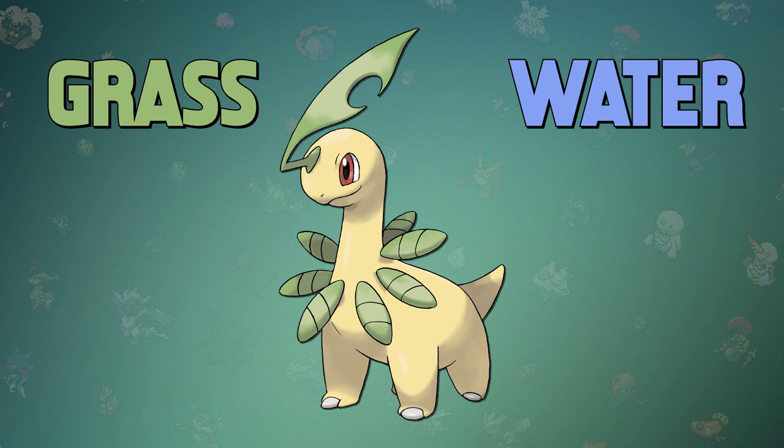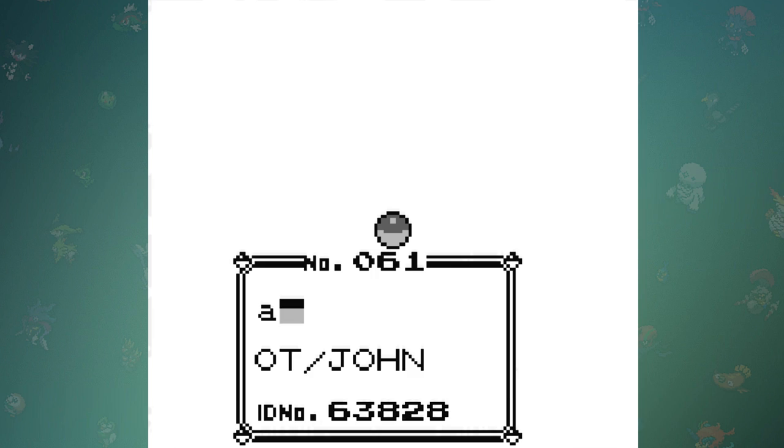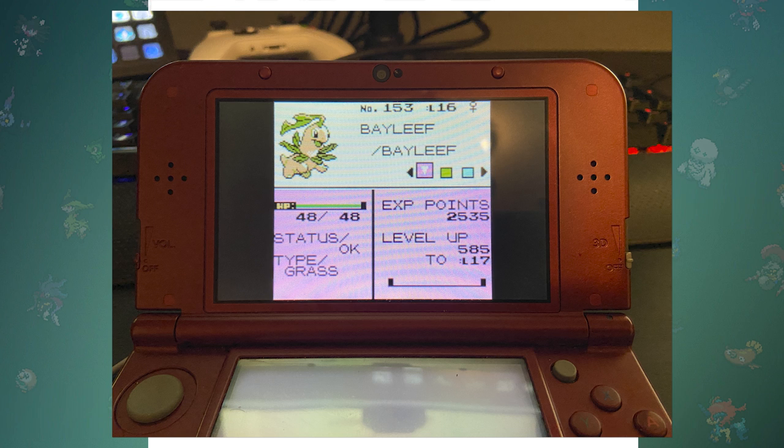So with a small adjustment to the setup, I changed its invisible secondary typing to Grass as well — and… it worked. I actually traded a Bayleaf from Pokémon Red to Pokémon Crystal. If you check on it in-game, it looks perfectly normal and plays just like how a normal Bayleaf would.